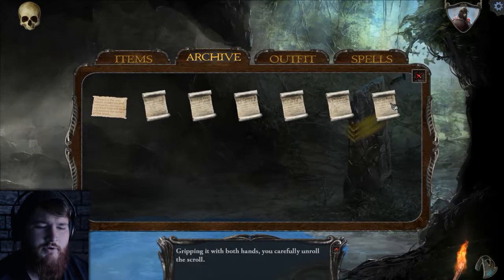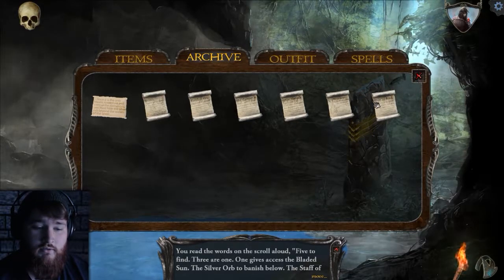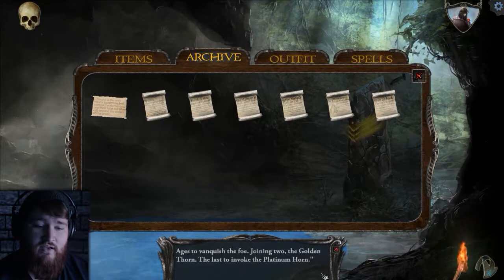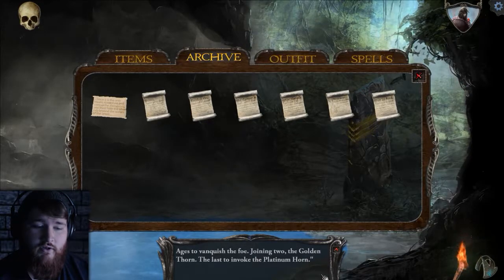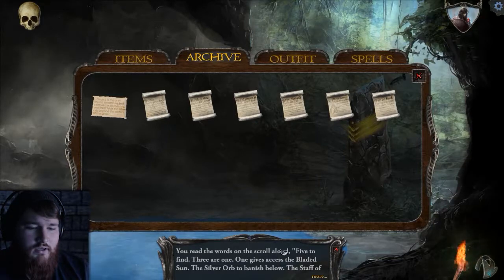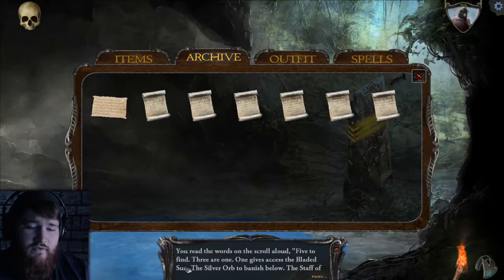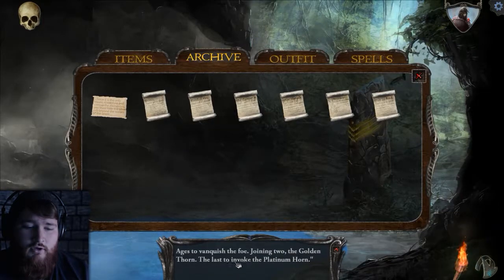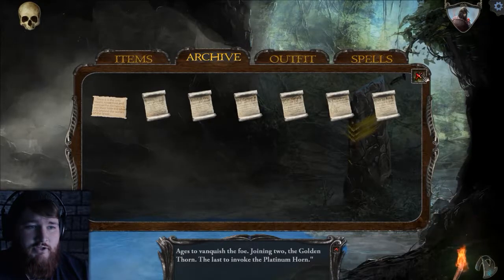Let's open up the scroll. Gripping it with both hands, you carefully unroll it. You read the words aloud: 'Five to find, three are one. One gives access to the bladed sun. The silver orb to banish below, the staff of ages to vanquish the foe. Joining to the golden thorn, the last to invoke the platinum horn.' So we've got a little riddle here. It sounds like things we're gonna have to traverse throughout the game. I'm not sure what the five to find are, but the silver orb is to banish him, the staff of ages is to vanquish him, and a golden thorn will invoke the platinum horn. Interesting — I think that's all going to come within the game as we go.